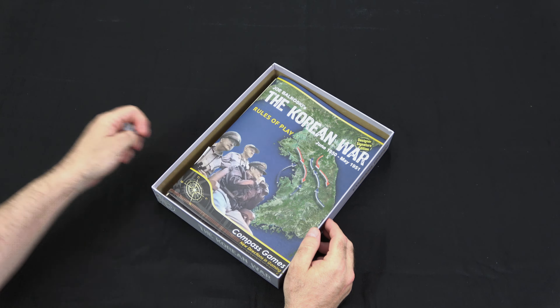Now we'll take a look at the counter sheets that come with the game. These are nice, thick counter sheets like we've come to expect from Compass. On the left-hand side we have the North Korean units. On the right-hand side we have the Communist Chinese forces. National Chinese are on the bottom right, and the Soviet forces are on the bottom left. Next we have the US forces — both Army and Marine Corps — Republic of Korea troops, and then the UN allied nations.